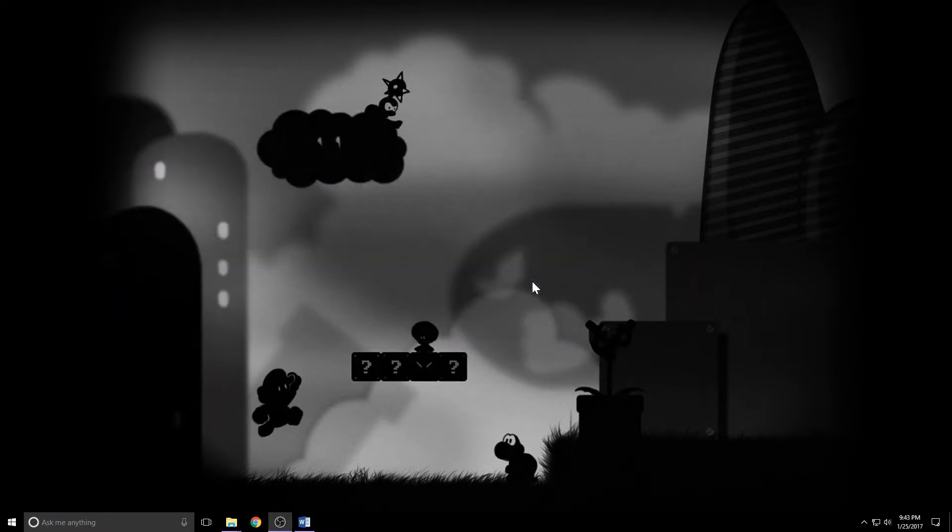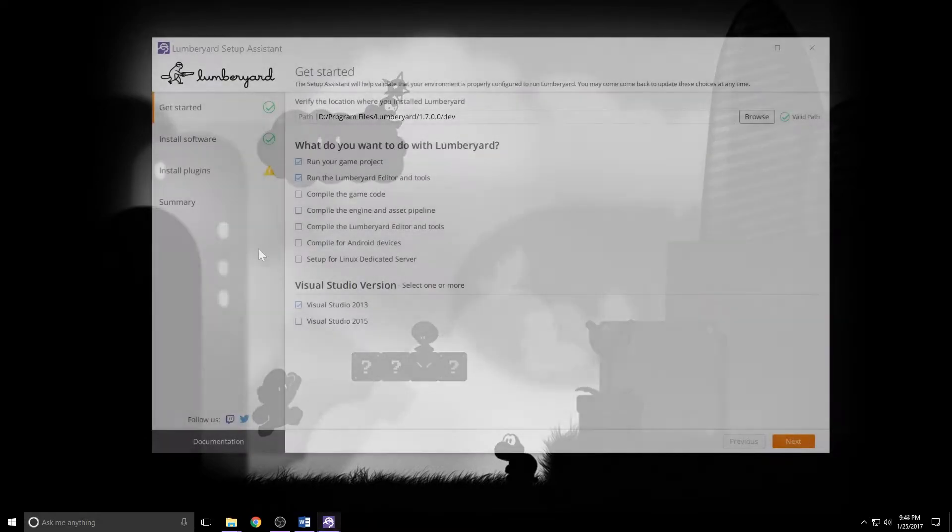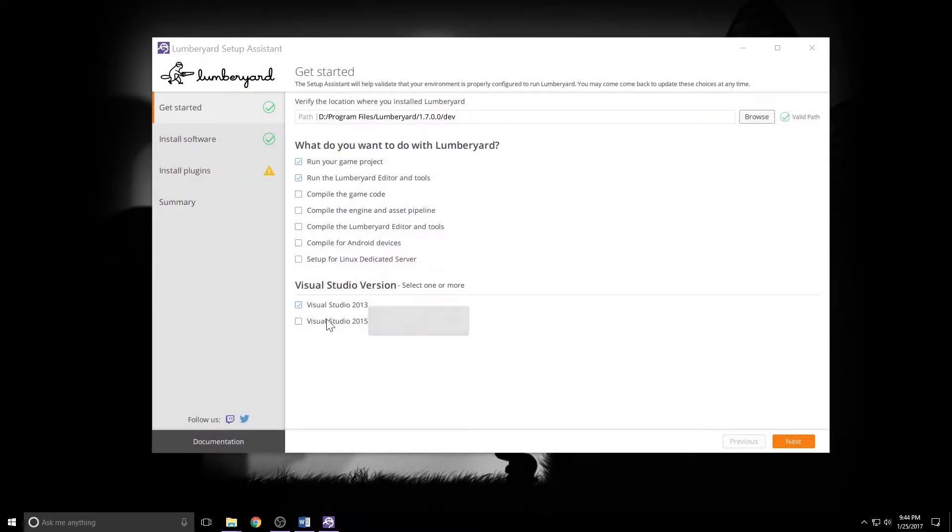The base setup and download is done. I'm going to click launch and open up the setup assistant. First thing you're bound to notice straight away is that we now have Visual Studio 2015 support. Really, really great, and even cooler is you can select both 2013 and 2015 if you like. You also notice that over here we don't have install third-party SDKs, either the optional or the required ones. You won't see those in the nav section here until you tick one of the compile boxes up here in the main section.